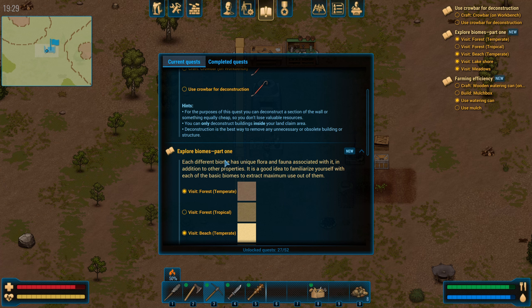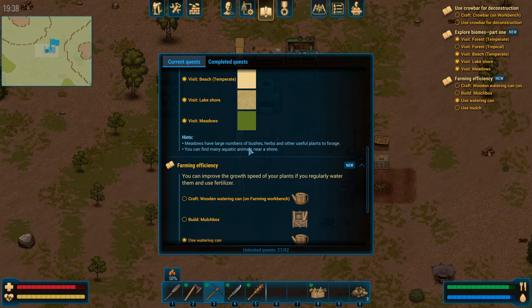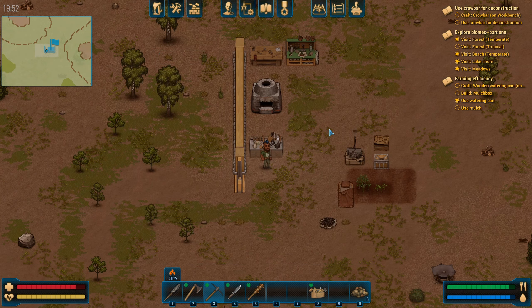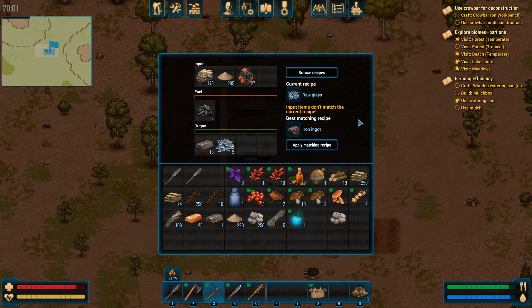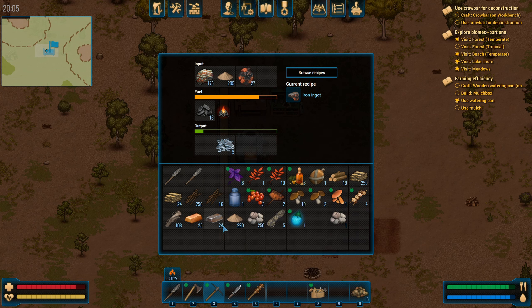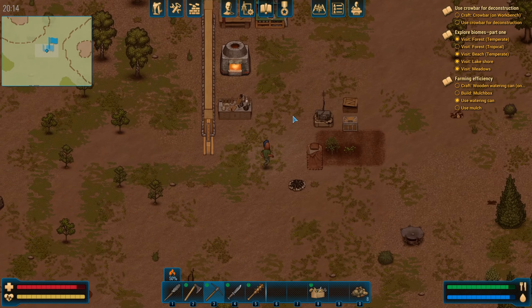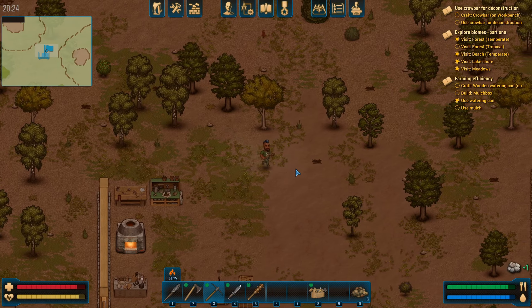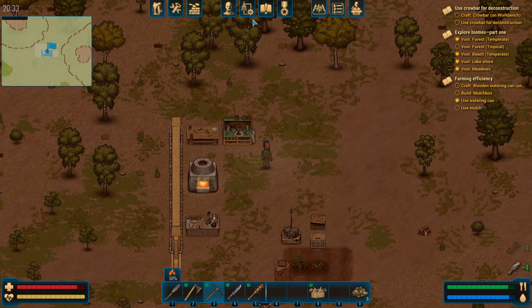Deconstruction is the best way to remove any unnecessary or obsolete structures. Explore biomes part one — visit the forest biome, the beach, the lake shore, the meadows. We've done all of those, we just need to find tropical meadows. Meadows have large numbers of bushes, herbs, and other useful plants. We've got a few objectives here — biomes and crowbar — we'll do that next episode. Let's slap in our last bits of ore and get this thing producing iron ingots.